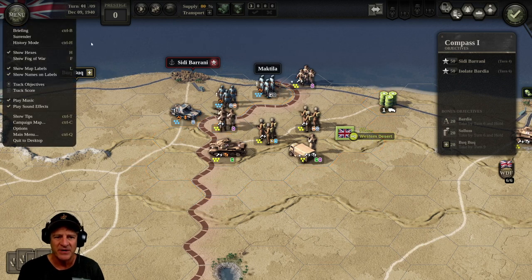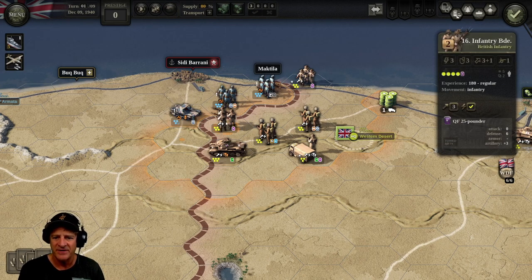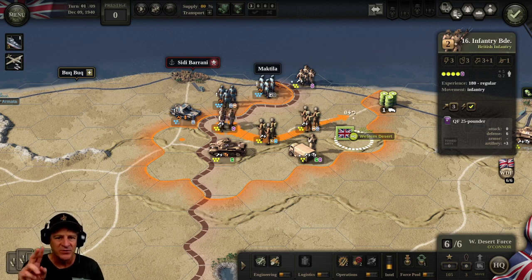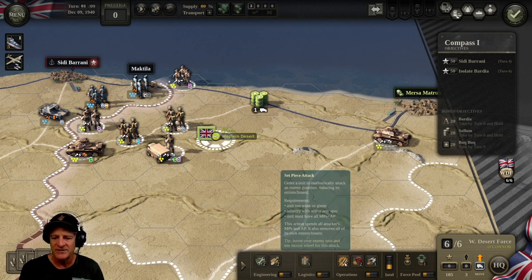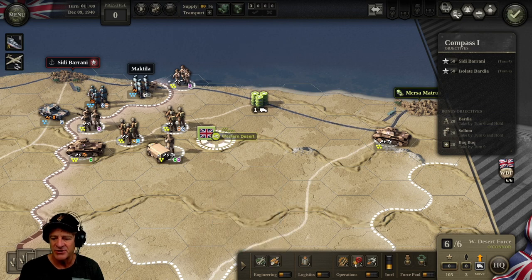Let's bring in our air force and see if we can hit those tanks. We suppressed one unit. Now it's two to one — we're starting to even things out. Now, there's command and control and supply to discuss. If we click on our headquarters, this dotted white line shows the command and control radius. All of our units are within it. Down below, this gives our units abilities to execute special functions: logistical instructions like emergency supply, engineering like repair a bridge or entrench, or operations like a set piece attack. Each one has a number beside it — set piece attack has a two — and our headquarters has six command points out of six.